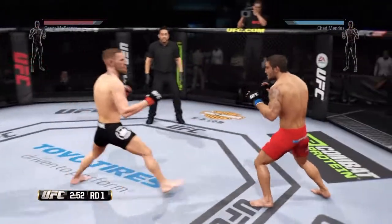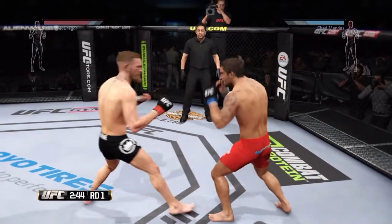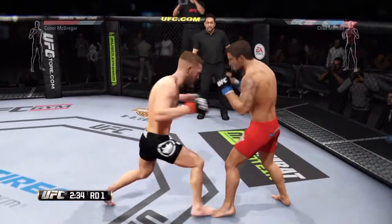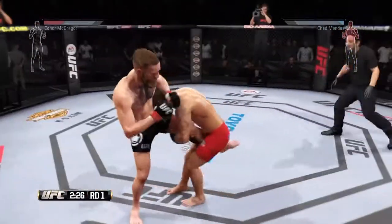So we just delayed a couple of combinations, moved backwards so our stamina can refill, came up with a couple of punches and a good kick to the head right there. He's not doing much because he pretty much already knows he's lost. I feel bad for this guy. Coming up at him with some body shots so his stamina will drain, and another head kick.